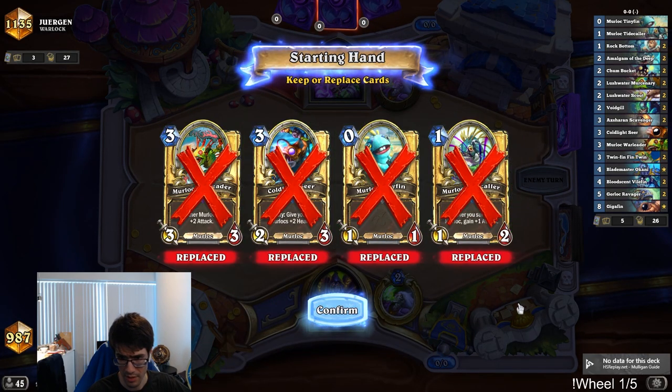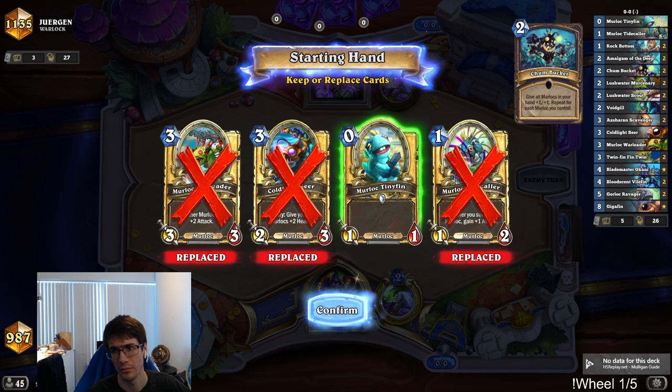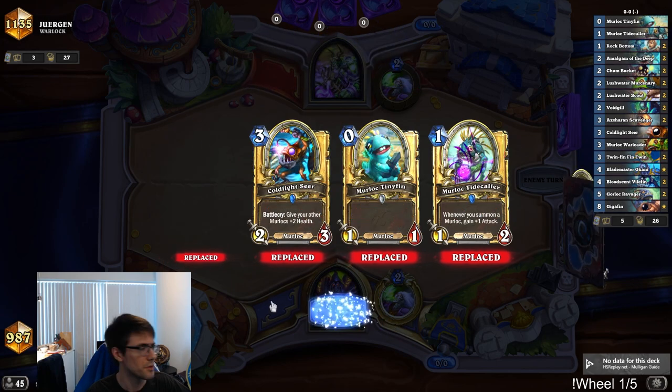Well, these aren't the broken cards. I could keep Tinyfin — Tinyfin works well with some stuff, it's good with Chumbucket. But maybe I'll just look for the other cards. Yeah, let's just look for the good cards.